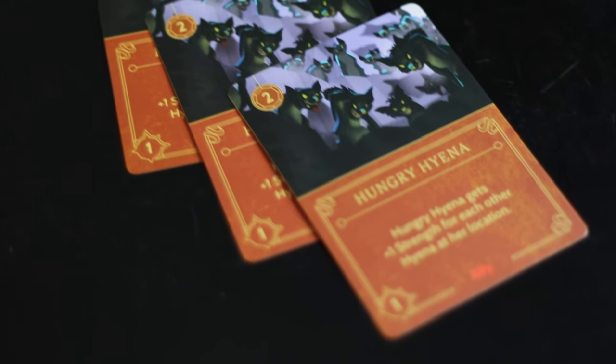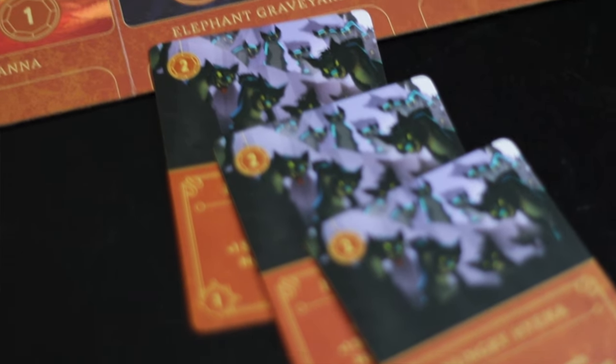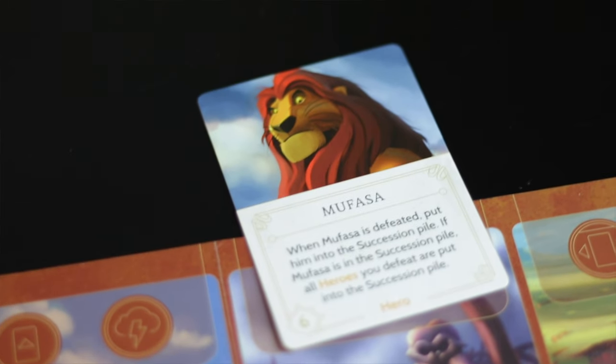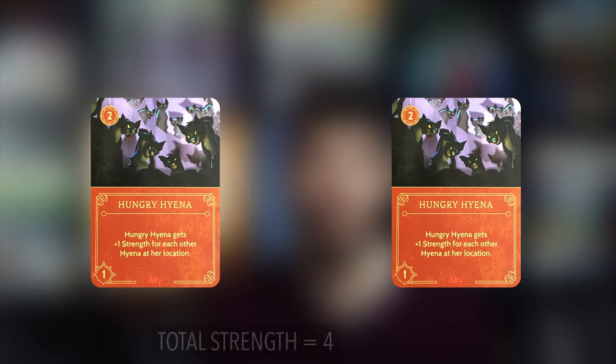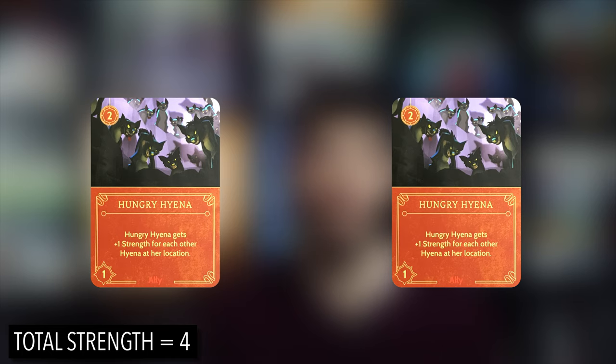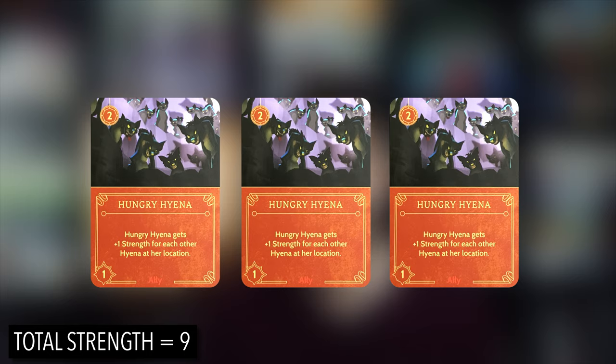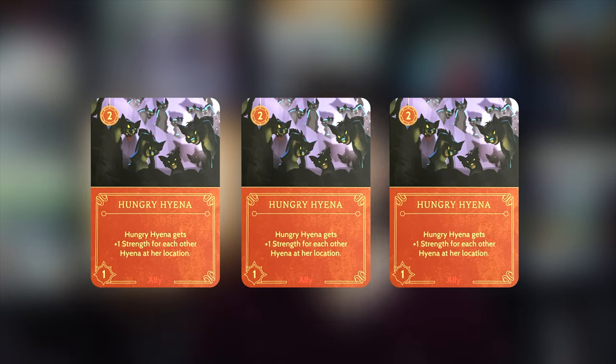By far the most important card in your deck is the Hungry Hyena. You might think two power for only a one-strength card isn't a great deal, but these are amazing because the more you have at the same location, they add to each other's strength. If you have one hyena, it's just one strength. Two hyenas at the same location means each is worth two strength, giving you a total of four strength with only two hyenas. With three hyenas, each one is worth three strength total — it really compounds quickly.